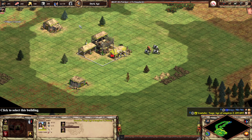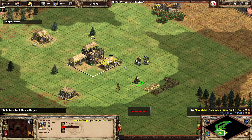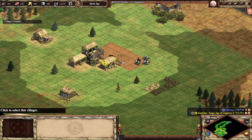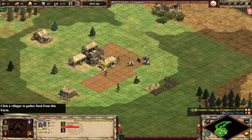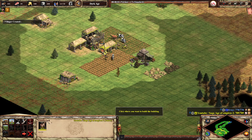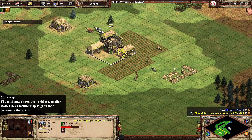In a one-versus-one game, relics are really important to collect. In team games it is not a big advantage, but in one-versus-one it is the most important thing because in late game when gold runs out — if we have more relics, we have better eco for sure.